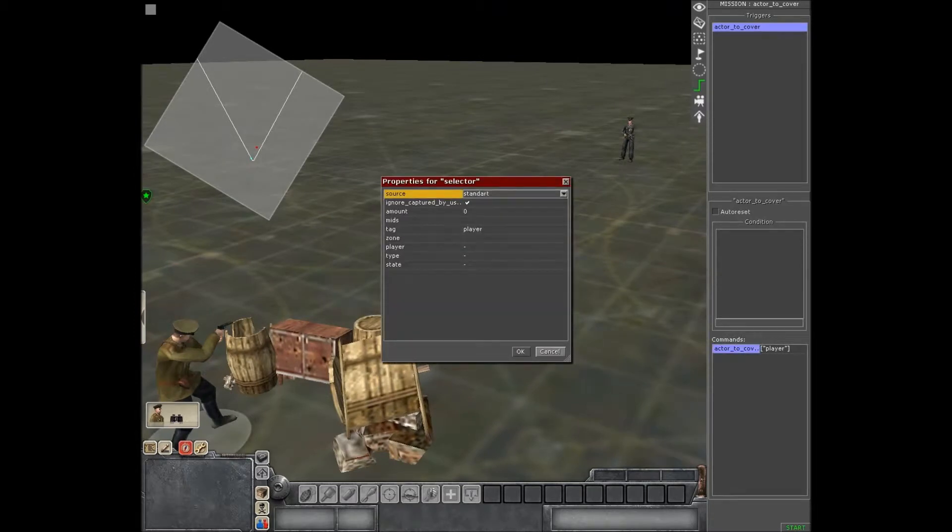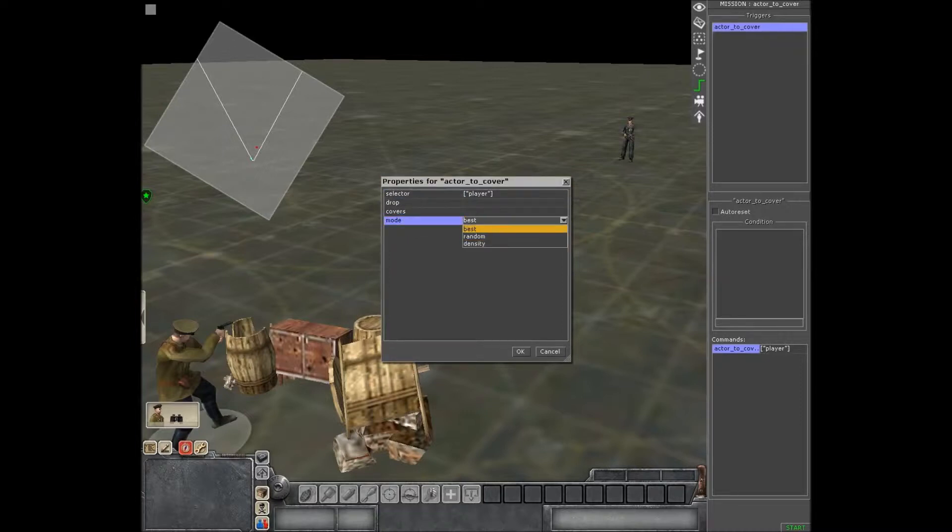All you have to do is go to selector, add your player tag, drop covers — I don't know what that does — and then mode is best, random, or density. Random is random cover. Best is like his best cover option. Density — I don't know what that does, it brings up a number.